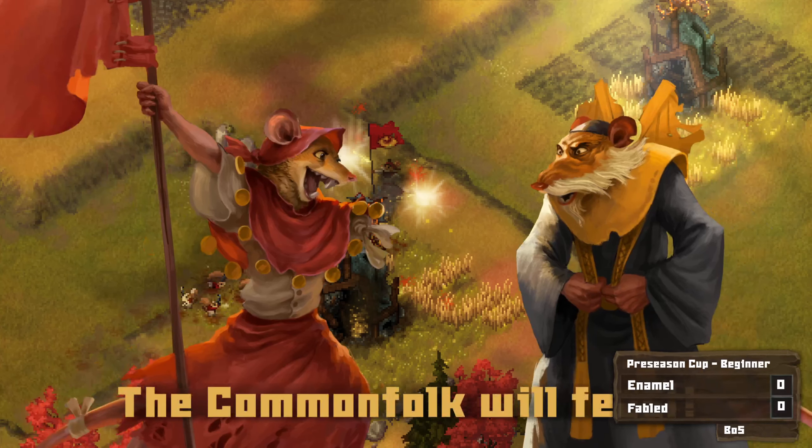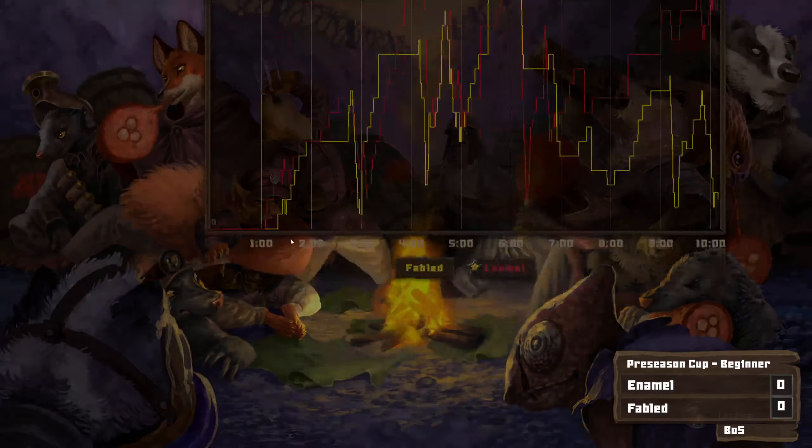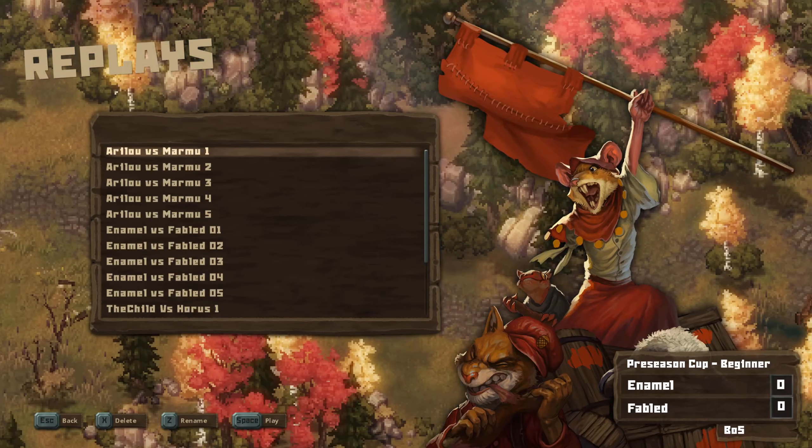Nice first round. Very aggressive play from Enamel, but Fabled's showing a lot of resilience there too. Did not go down without a fight.